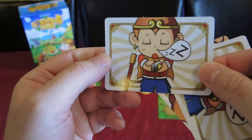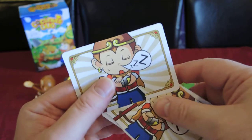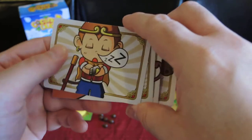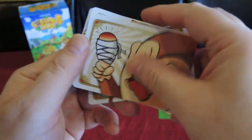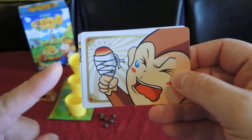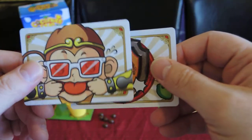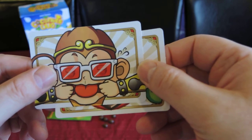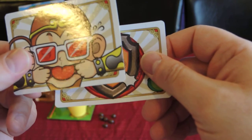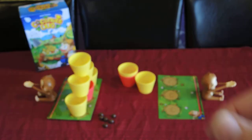Another card: once your opponent gets a coconut into a cup, you can play this and say the referee didn't see it — they have to go again. One card is a duplicate of that. There's also a fun one where you can't use your finger to flick — you have to use your elbow. And this one, played before you flick, turns every cup into a red cup so if you land one you can keep going. The last is a shield card.